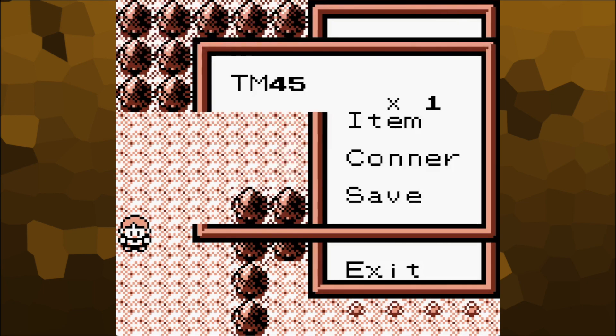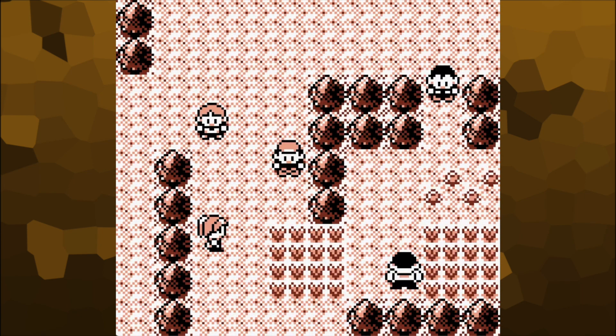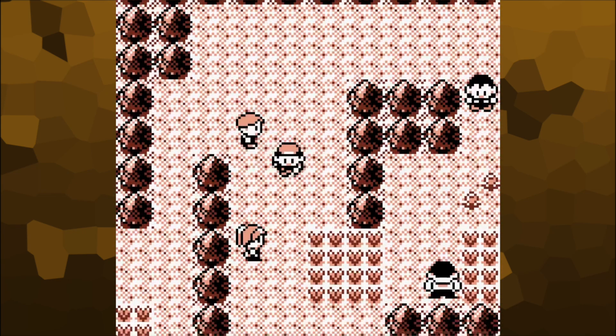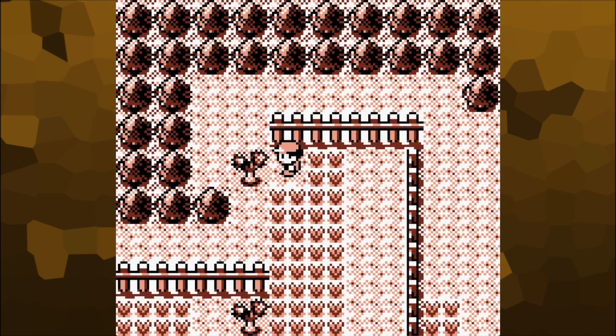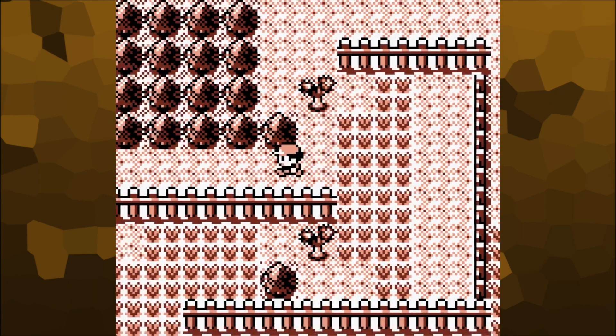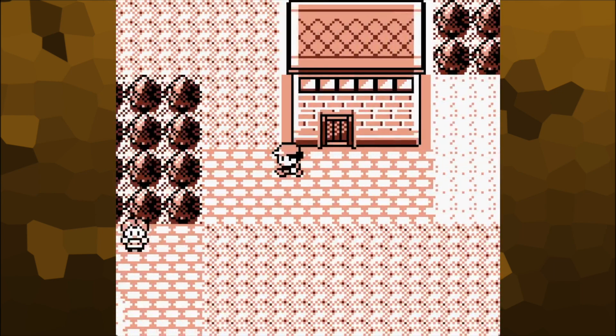Excellent. Does that mean we can now travel east of Hayward, whatever it was? More trainers. Do I go back and see if I can cut that tree? Yeah, I think I will. I'm pressing A, nothing. That's right, it's Gen 1 — you have to go into the Pokemon menu. A new badge is required, so we can't use that. I thought you could use Cut after the first badge. Apparently not.